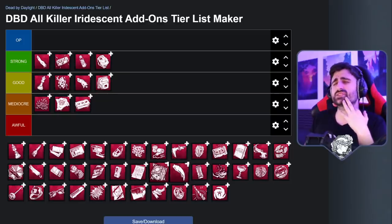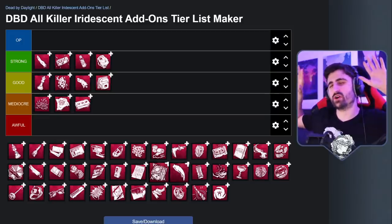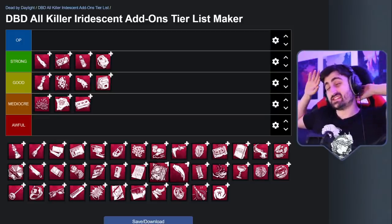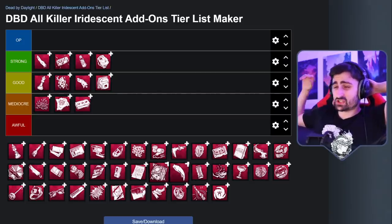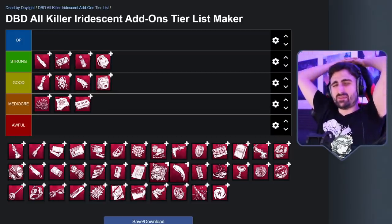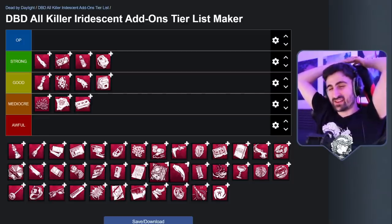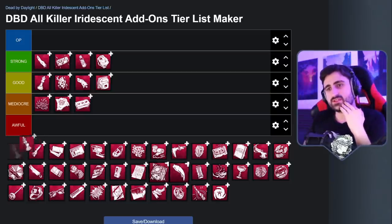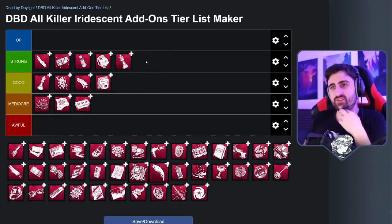The Iridescent King is an amalgamation of all of the side effects of the other Doctor add-ons, and they can all happen simultaneously. This is very confusing for survivors. There are so many things that happen with Iridescent King, and even though it doesn't help you directly chase like the disciplines or the ranged add-ons would, it's very, very annoying. It will absolutely confuse any beginner player that doesn't really understand how many of these Doctor side effects work. For that reason, I think it's fairly, fairly strong.